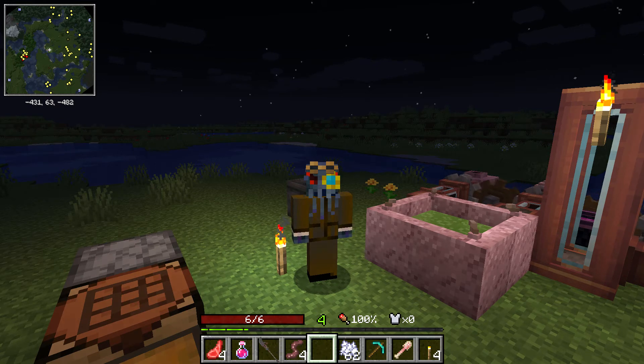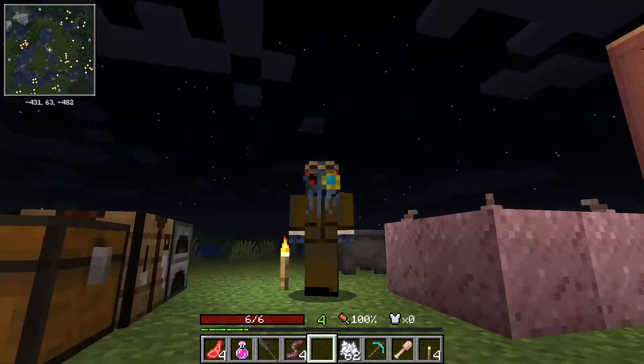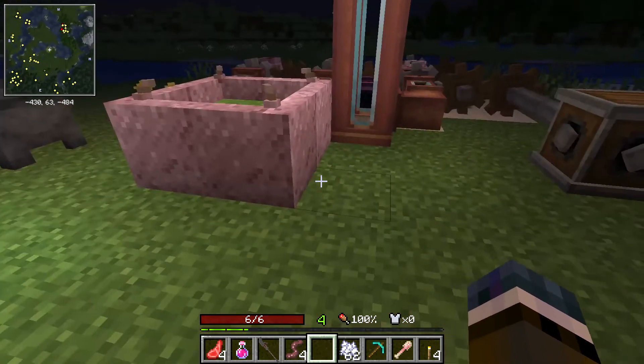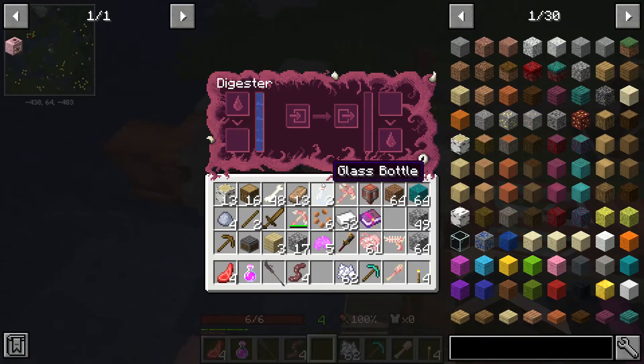If you're interested in what all those fleshy looking things are over there with the icky water and such, this is some Create pipes and machinery hooked up to Biomancy. Now with Biomancy you get a digester which gives you nitrate paste.